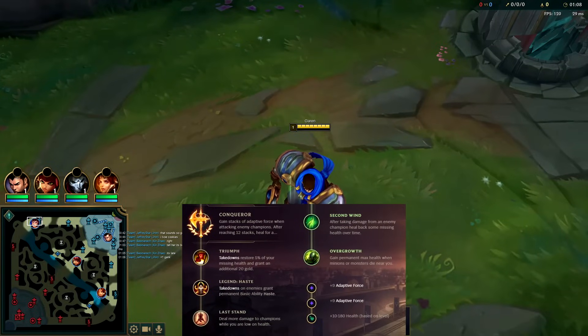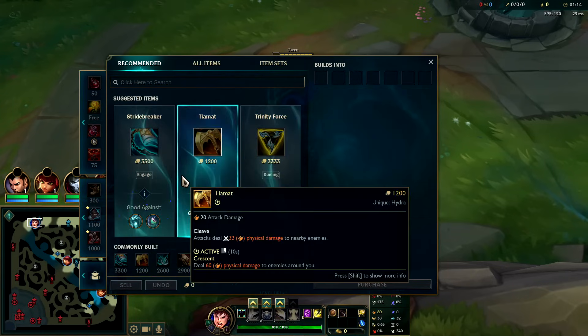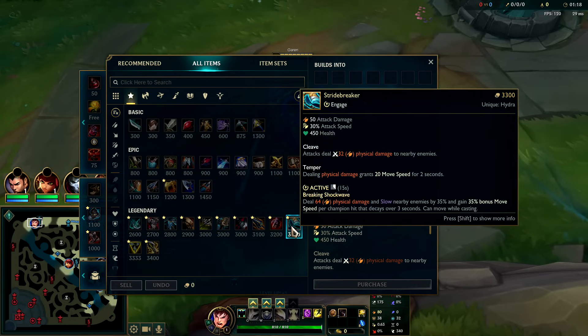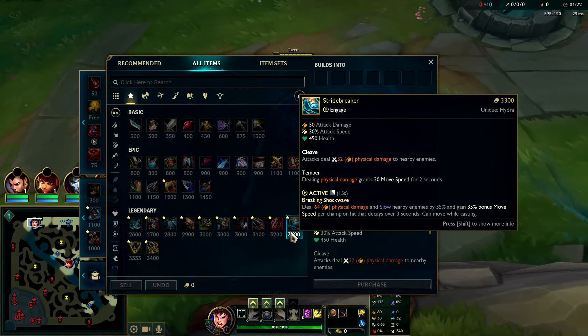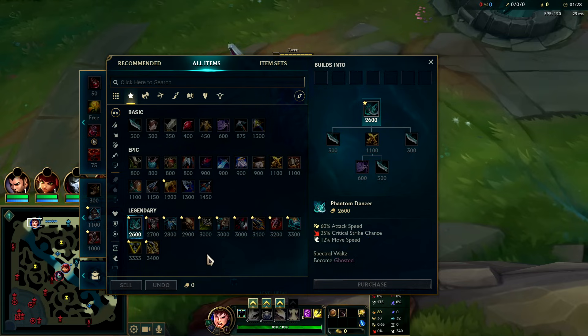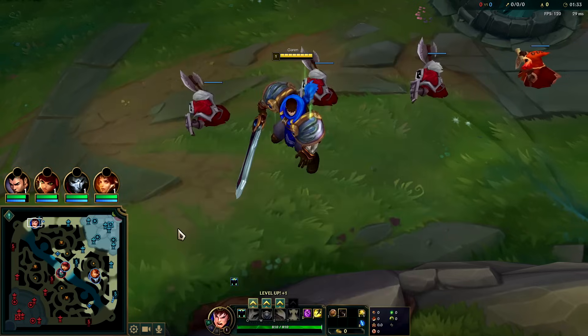Garen top lane is a menace right now — he has an extremely high win rate build and he's very easy to play. The best build every single game is Stridebreaker first: it slows them and speeds you up, and you can use it while spinning or in queue without having to stand still. Then Stridebreaker into Phantom Dancer — 12% movement speed constantly with attack speed and crit for your E. The third item is situational: Dead Man's or Infinity Edge depending on what you need.